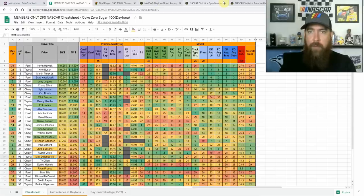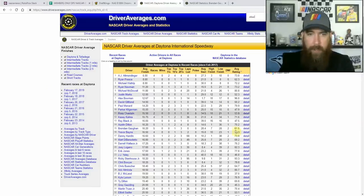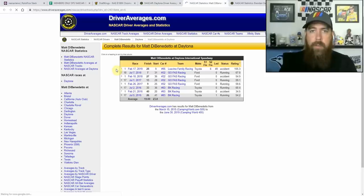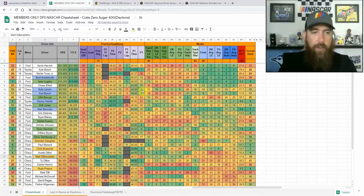Sticking with the Toyota theme, I'm going to go with Matt DiBenedetto as well — he's very cheap and starting 25th. Looking at his record: 28th in the 500, 7th in the summer race last year, 27th in the 500 in 2018, and 13th in the summer. His last two summer races were 13th and 7th while starting outside the top 25 in the 500. He looks like a better summer race performer. That's my three-driver Toyota stack.